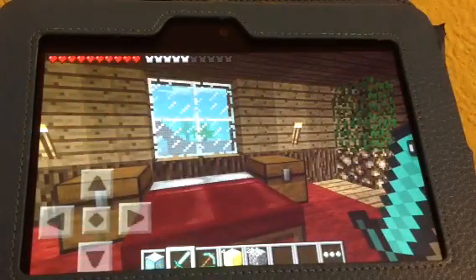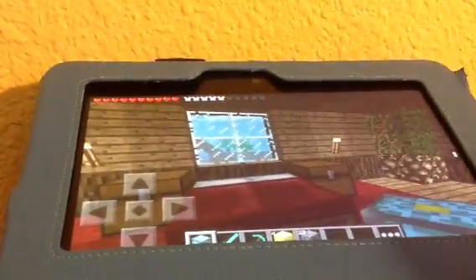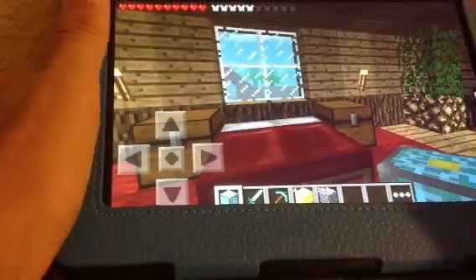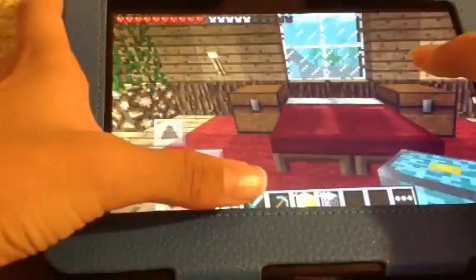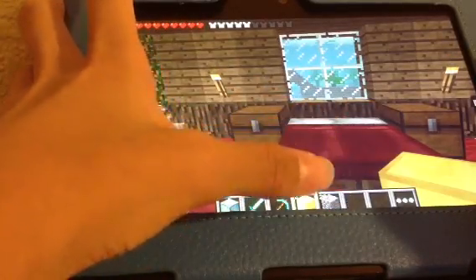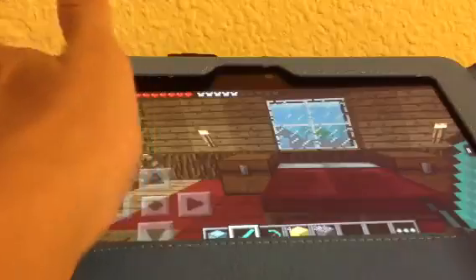So guys, I have an idea. The nether reactor — basically, if you guys don't know what the nether reactor is — I knocked down the camera and then I knocked the Kindle. Alright, so basically you're going to need a nether reactor core, which is diamonds and iron, blocks of gold, and cobblestone. Basically what the nether reactor does — since this is Pocket Edition, not the desktop edition and not the Xbox edition.